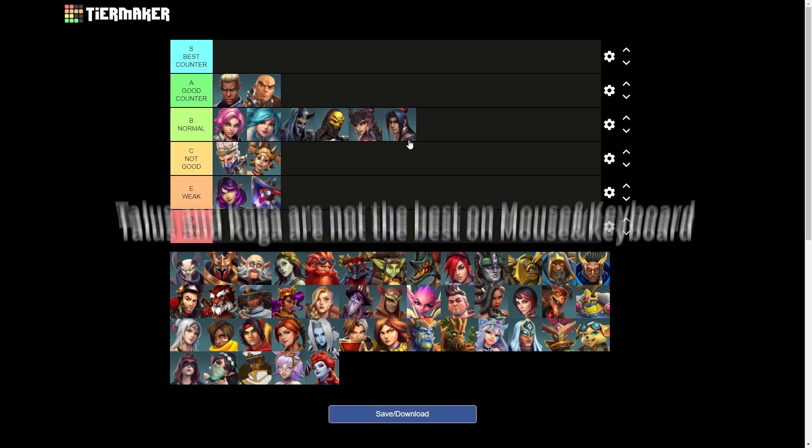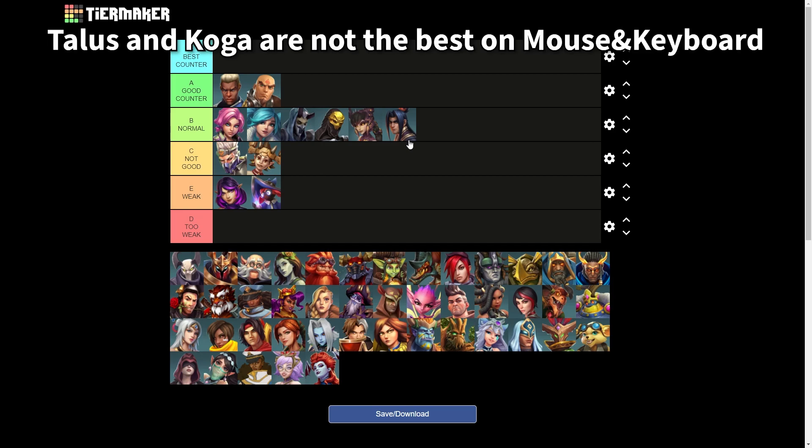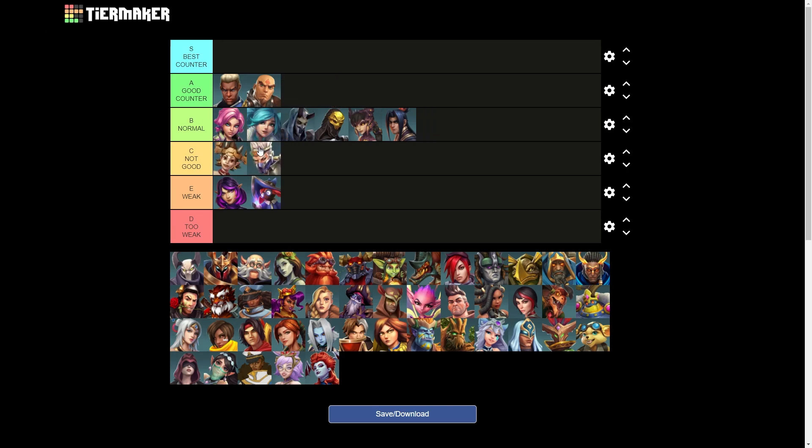The not-good champions are gonna be Talus and Koga. This tier is for mouse and keyboard meta, so Talus and Koga are not good counters. Maybe on controller they can be good counters to Andro, but they don't have a lot of damage at long range, and in close range Andro can destroy them.